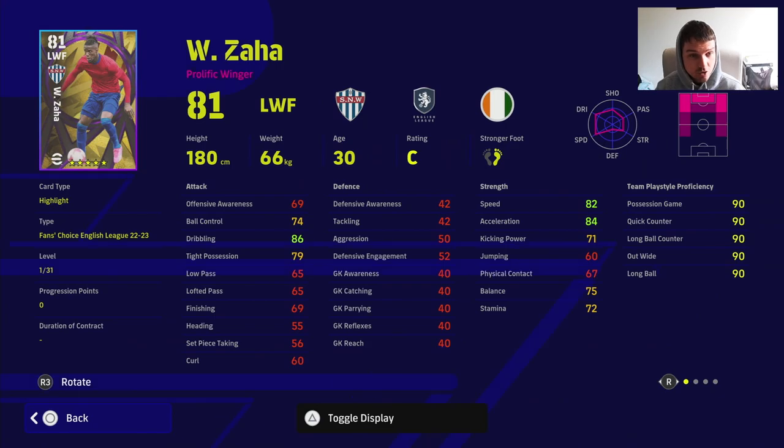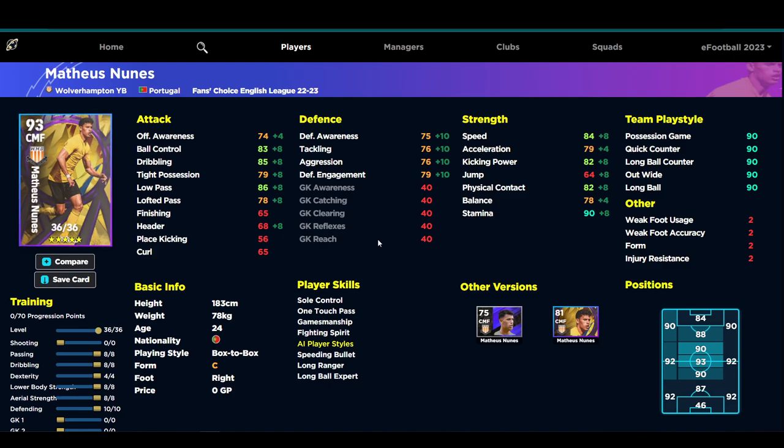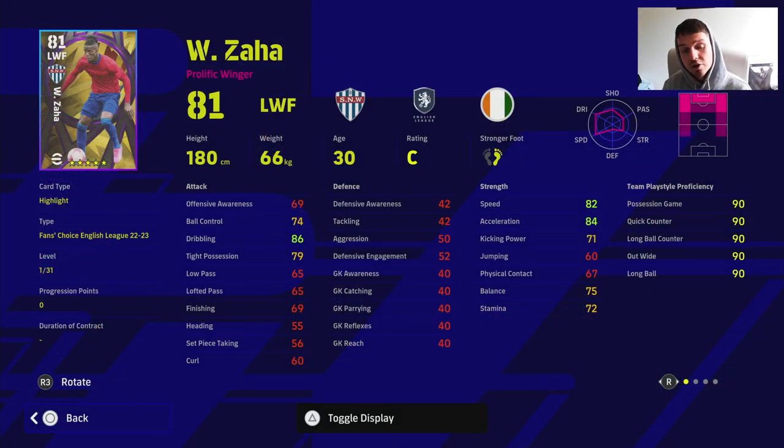Zaha is another interesting choice — just your run-of-the-mill winger. He's going to be 94 dribbling, 97 acceleration, 88 balance. Nunes is maxed out here and is a very solid center midfielder as well, though he's missing a couple of key stats and skills, especially defensively. If you're looking for a box-to-box he doesn't quite have that pep in his step, but he's a very solid player.